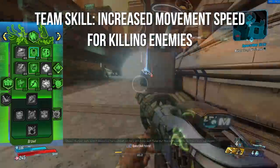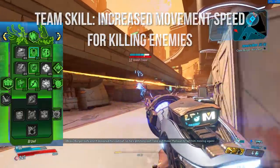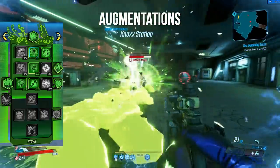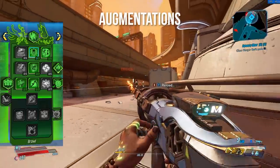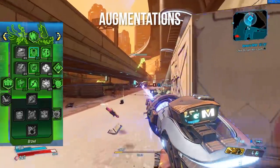There's also a team skill that increases ally movement speed by up to 10% for killing enemies. The augmentations in the tree allow you to push a line of fists as your action skill or use an elemental beam. You get a nova effect on your Face Slam, and you can confuse enemies and cause them to attack each other, as well as getting the option to make your action skill corrosive.